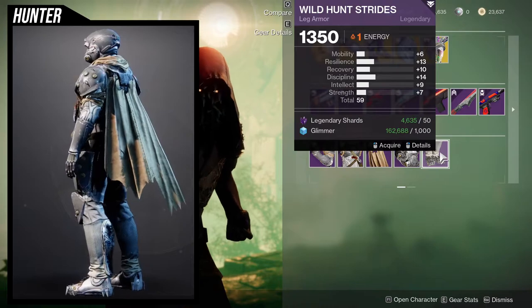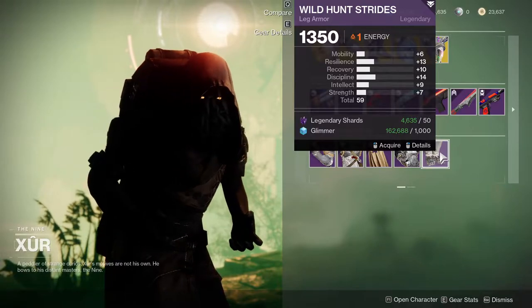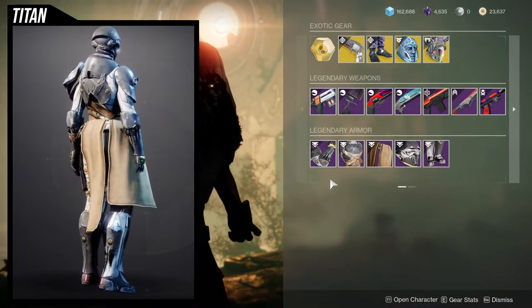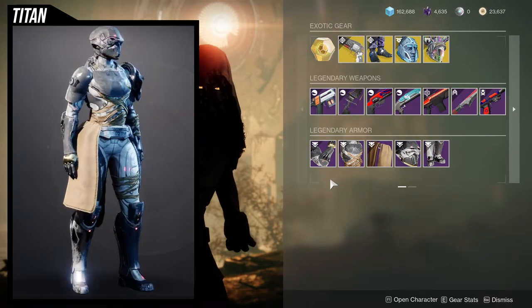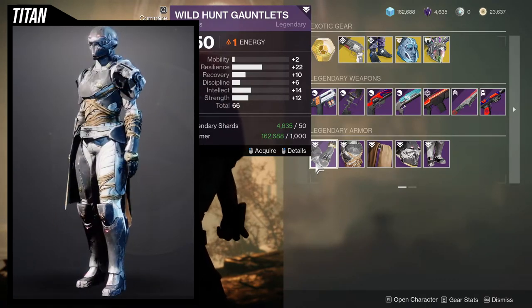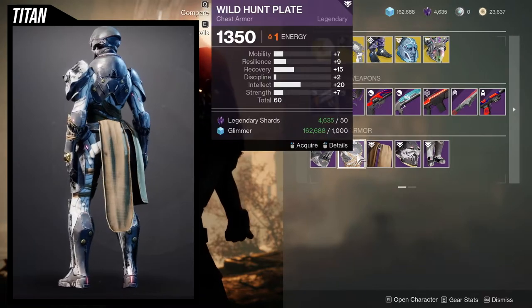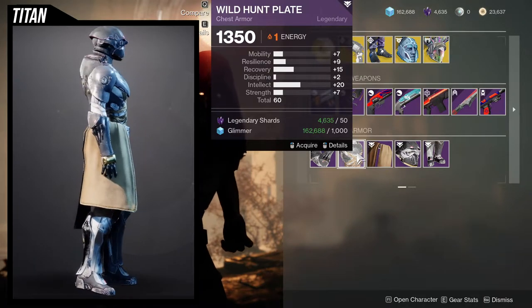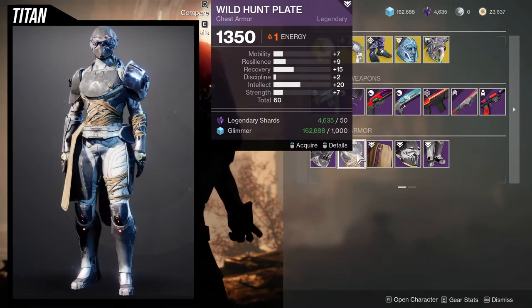And then the boots are pretty forgettable. You could put a plus 10 on the recovery, so you can have a 13, 20, and then 14. It's fine, it's not the best I've seen. As for the Titans, I think the best pieces are definitely the helmet and the boots. I think the chest piece is kind of whatever, and the same goes for the arms, and the mark is even worse — I think the mark is the worst part. But as for the actual stats, we're looking at very high resilience and 10 recovery is fine considering I'd probably just bump up the recovery to 20. I would probably recommend this one.